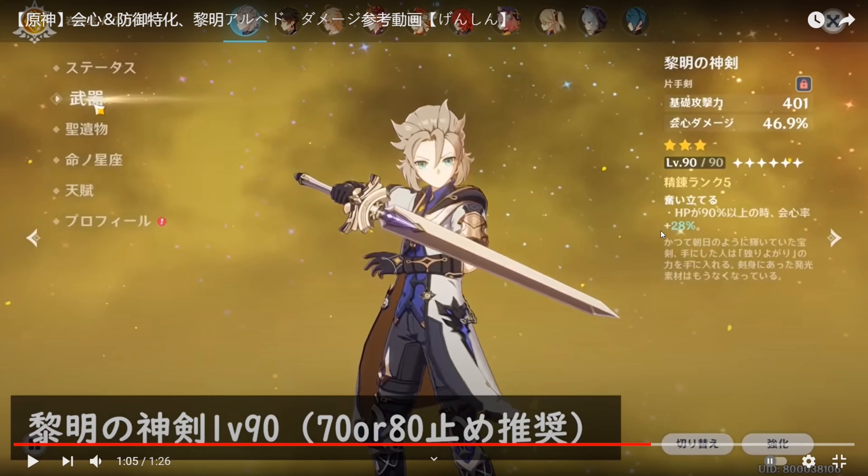This is really good, and I did not take this into account in my calculations, because I didn't know that the damage Albedo's Solar Isotoma can do when the Blossom procs can crit. It will scale with critical damage and crit rate, which changes a lot of what I said. In the artifact set build, it would be a lot better to look for crit rate and crit damage substats, and one of the ruins should be a crit damage substat, to maximize that multiplier.